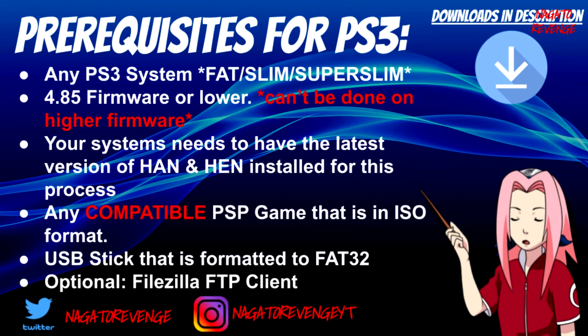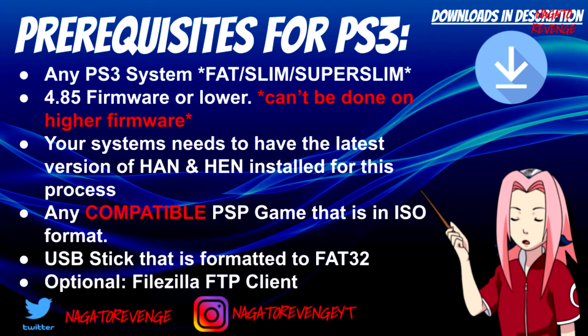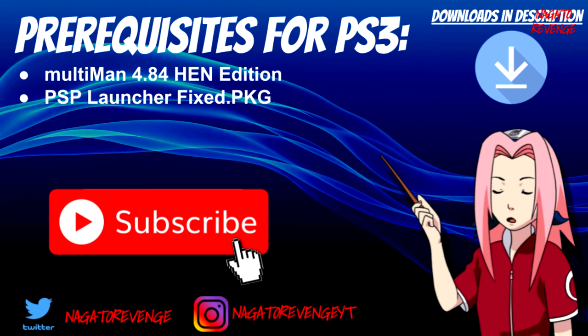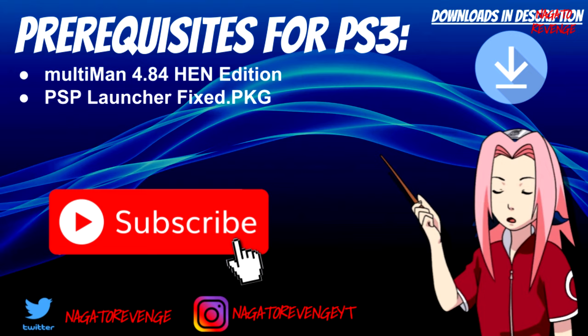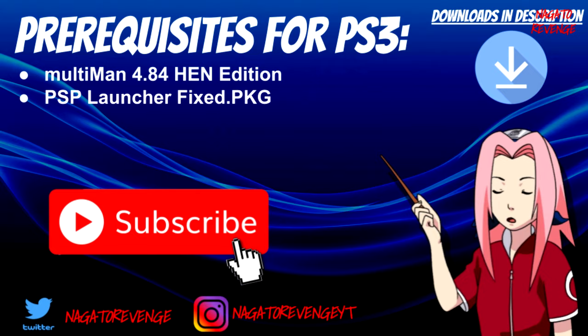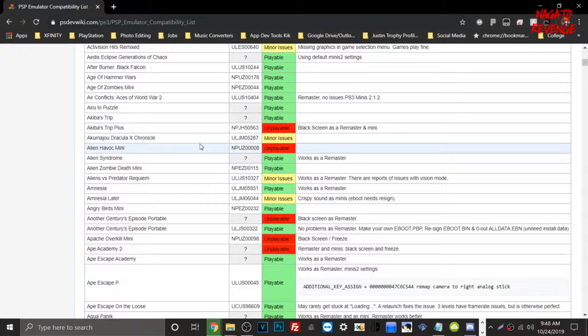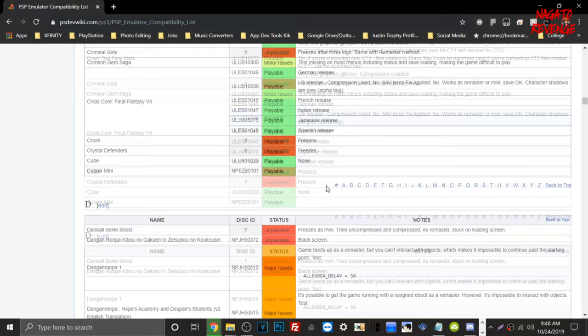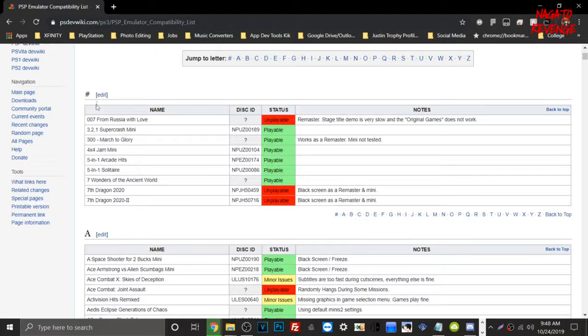Optionally, you can use FileZilla FTP client to transfer files — I'll be using that today — but you can also use USB with MultiMan. For prerequisites, we also need MultiMan 4.85 HEN edition, and last but not least we need the PSP Launcher Fixed PKG. This fixed PKG is what allows us to boot PSP games on our PlayStation 3.